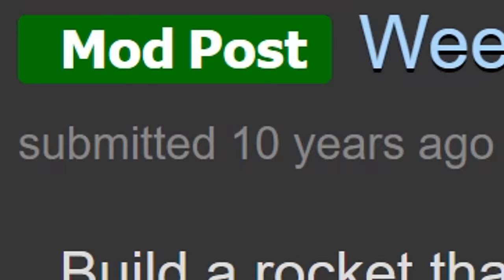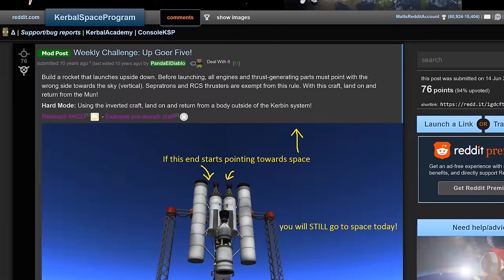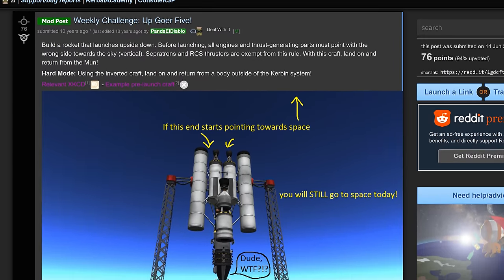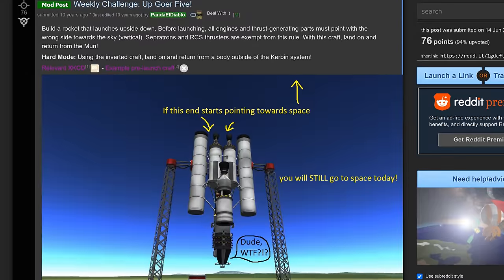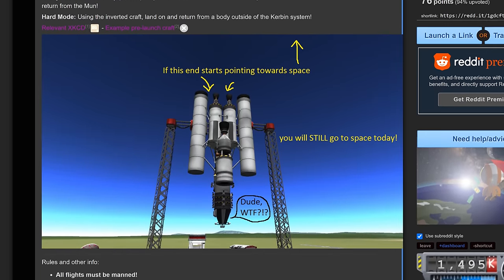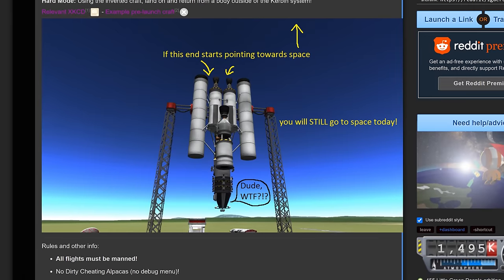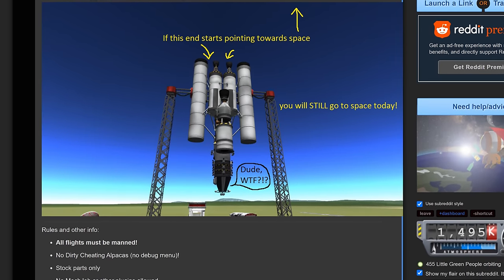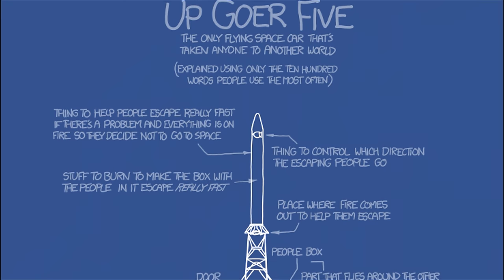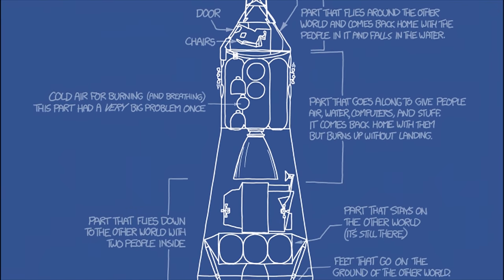Ten years ago — in this challenge called UpGoer5, you need to build a rocket that launches upside down. Prior to engine start, all engines and thrust-generating components must point the wrong way, towards the sky, with the pointy end facing down. This Reddit challenge itself is a reference to an XKCD comic titled UpGoer5 — it's like a parody of Saturn V.